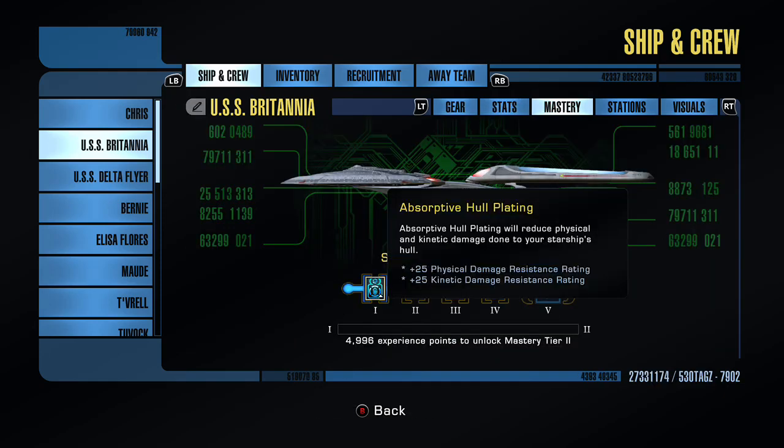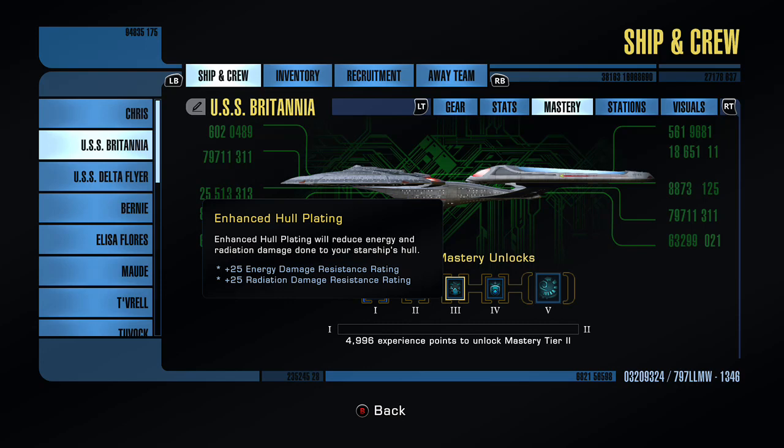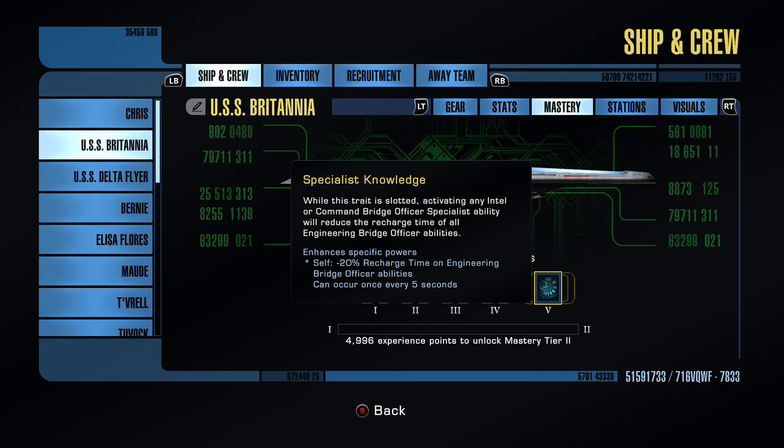Mastery skills — let's take a look at the mastery. I've played a little bit with the ship, hence why I've got mastery tier 1 already unlocked. You have Absorbed Hull Plating, which gives 25 physical and kinetic damage resistance. You have Rapid Repairs — you can regenerate 858 hull, 1.2% of your current max every 30 seconds in space, twice the amount out of combat. You have Enhanced Hull Plating, giving plus 25 energy damage resistance and radiation damage resistance — good because the Borg love to hit you with radiation damage. You have Armoured Hull, giving 10% more hull hit points. So that's not bad.